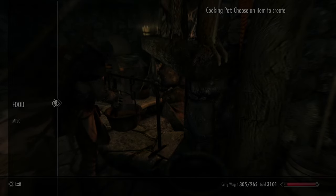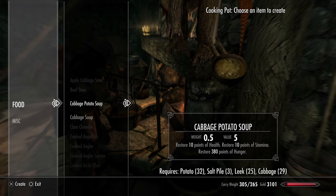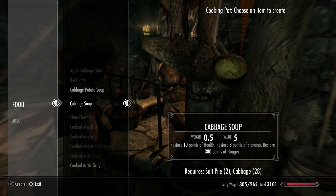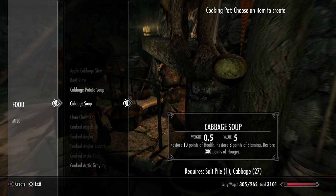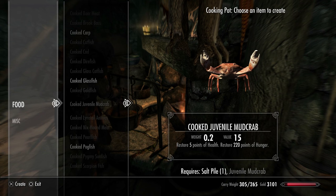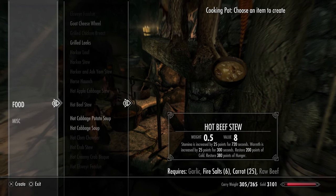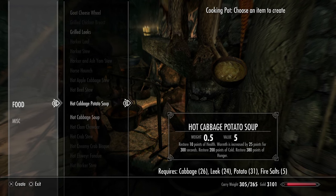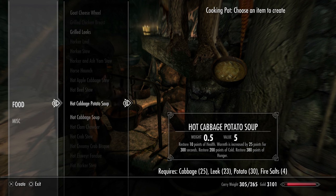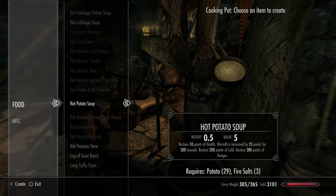Hunger will be your most pressing issue most of the time, but it is also pretty easy to keep under control. You abate hunger by eating. While many foods can be eaten raw, they offer little sustainment and you will run the risk of getting food poisoning. The main ingredient you need is salt — be sure to buy or search barrels for salt whenever you can, as in the beginning it can be tougher to find than you think. Food sellers and apothecary shops are a good bet. When you are hungry, your stamina replenishes much slower.